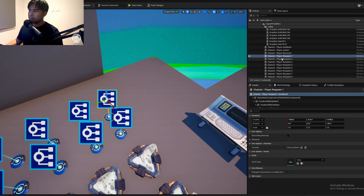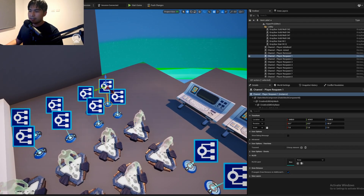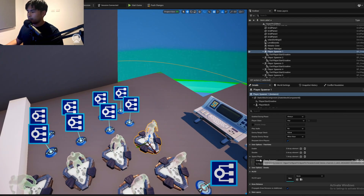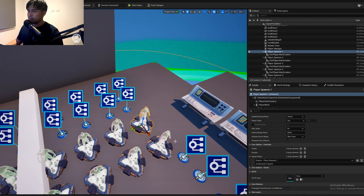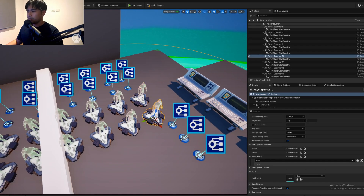So what I have instead are these respawn channels. What I do in the Verse script is transmit an event to a channel and pass in the player. I've linked every player spawner to a specific channel, and it listens for whenever this gets transmitted — which is when a player needs to be respawned — and it calls the respawn direct event binding function. This basically acts as a proxy to speed up the respawn process.